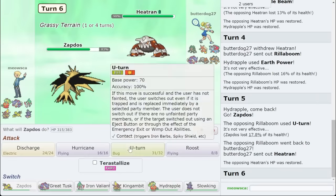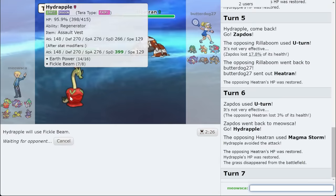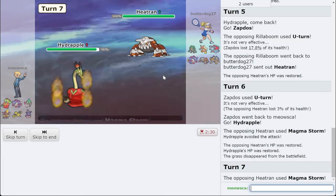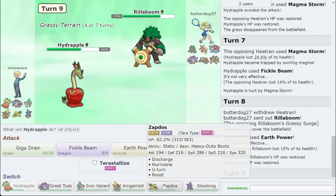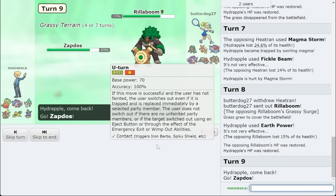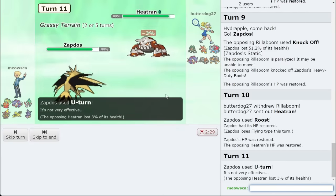Unfortunately my opponent has a lot of great Pokemon into me, such as Iron Boulder. That's just Fickle Beam — if they Magma Storm, they're not going to do anything to me anyway. I have a shot of just KOing Rillaboom. That does nothing to me — so if you want to switch, that's fine too. I'll take you out with Earth Power or just switch again. What's the difference? I'm getting Regenerator back to full. This is how you play this Mon — you don't have to make plays. I got the para on you and then I can go out to Hydrapple again.